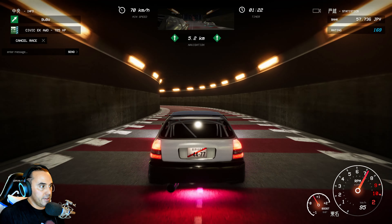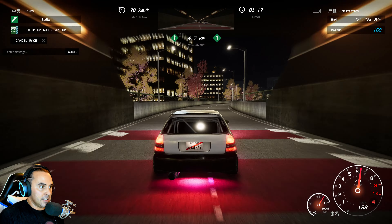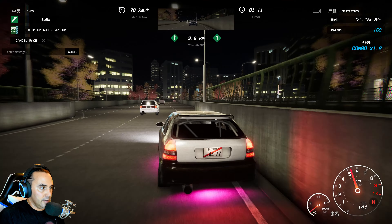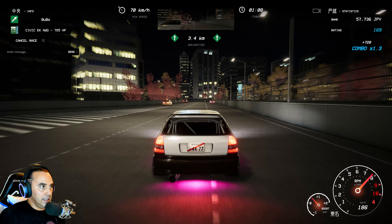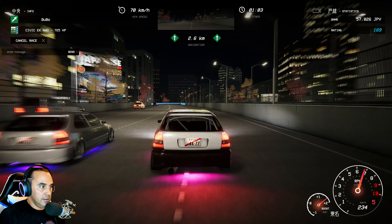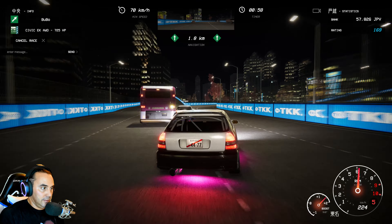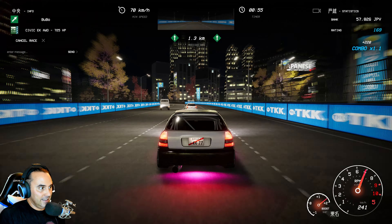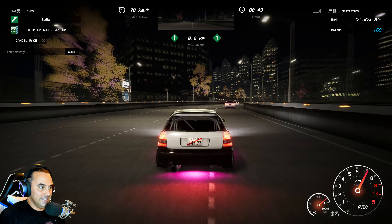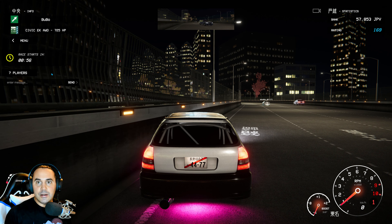Go! Minimum speed 70 kilometres an hour. Oh, we're pulling away nicely. The thing is this can be really difficult because when they're all in front of you, you can't see exactly where the AI traffic is - because the AI traffic you can crash into, but them you can't. The two Civics are up in front. Oh, came second place! We've got 10 grand - that's not bad. Let's do one more.